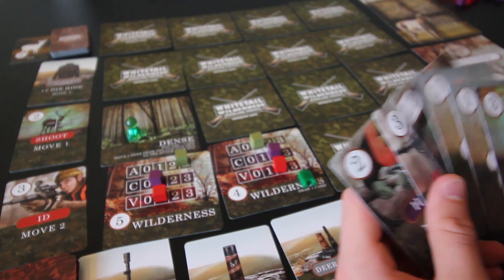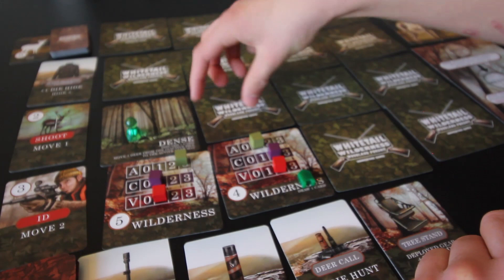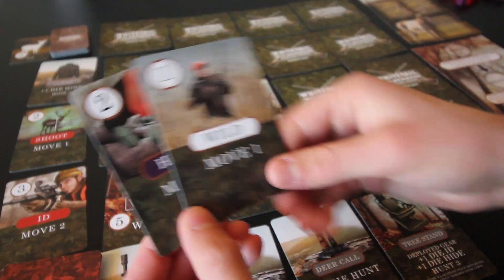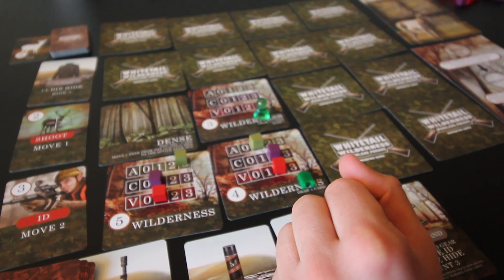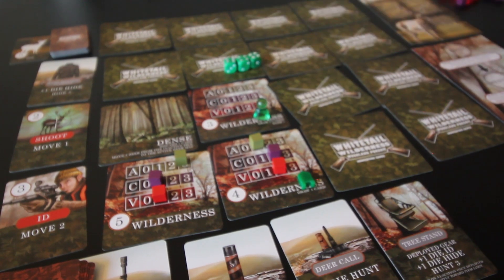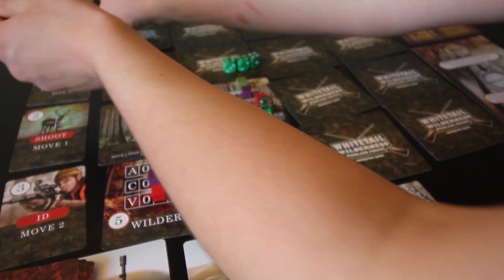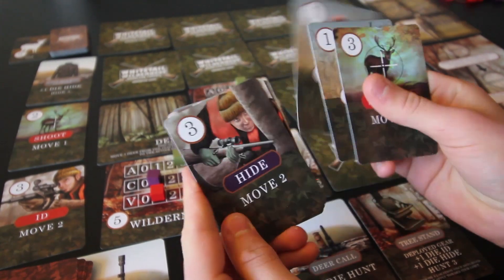I'll discard this hide card to move one right here. This wilderness location has an interesting feature: draw two cards and keep one. I'll take the wild, and put the other card back on top. Then we roll three dice for the stats. We got a three and two twos. I'll put activity at two, vantage at three, and cover at two. This is a good place to hunt.